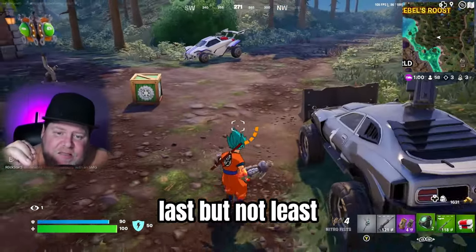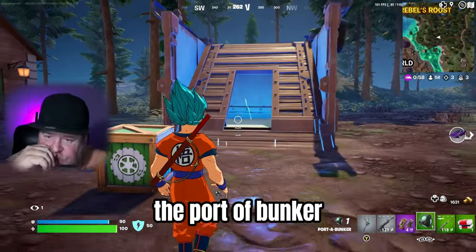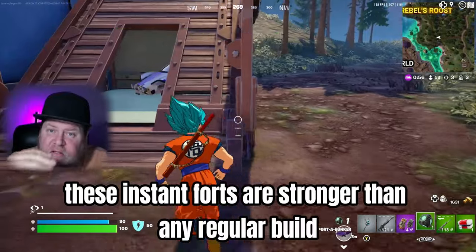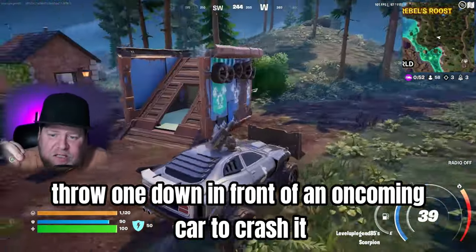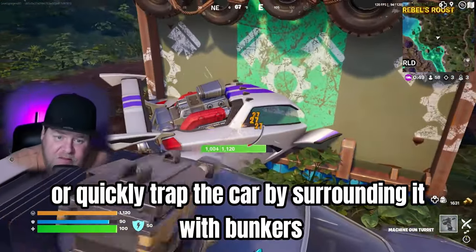Last but not least, the Porta Bunker. These instant forts are stronger than any regular build. Throw one down in front of an oncoming car to crash it, or quickly trap the car by surrounding it with bunkers.